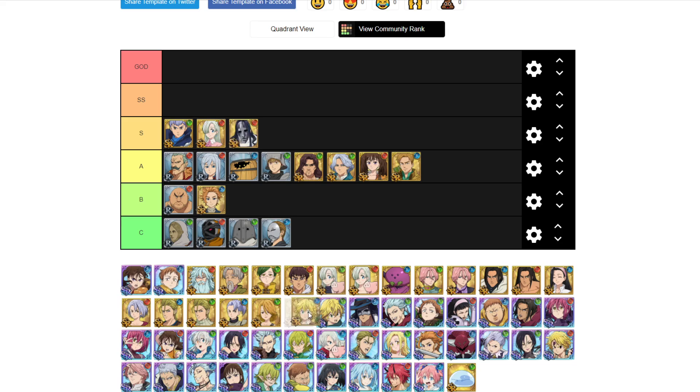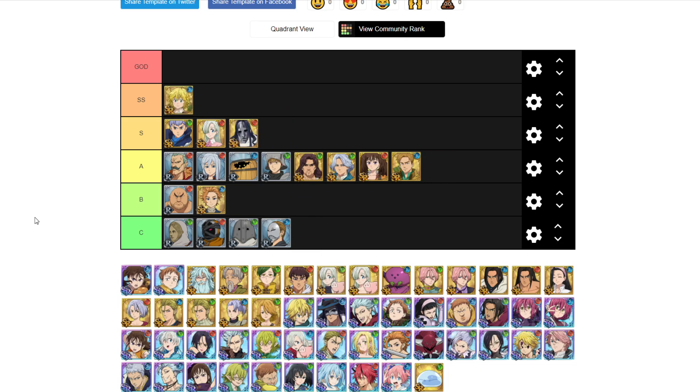Blue Meliodas is SS tier. Meliodas has weak point — if the enemy is debuffed, he does triple damage, which is amazing. On top of that, his attack card has a counter that lasts the entire turn. His ultimate has double crit chance, and his passive also gives him crit chance. He crits a lot of the time. If you're free-to-play, he is going to be one of your main units. He is SS tier for sure.